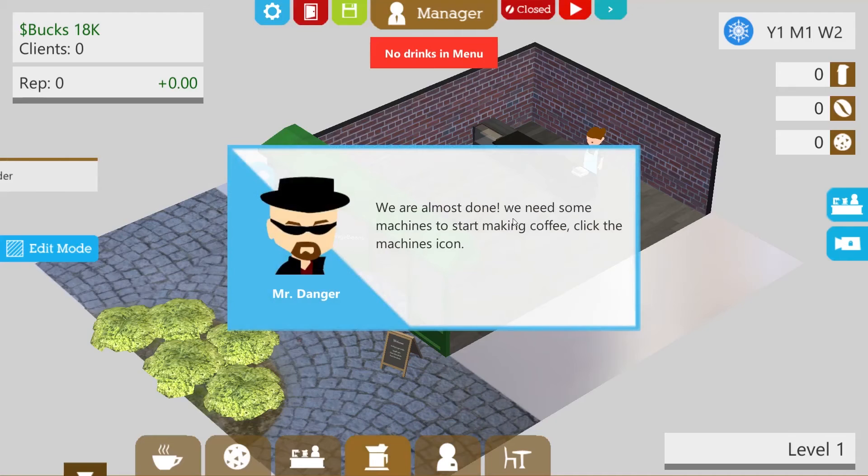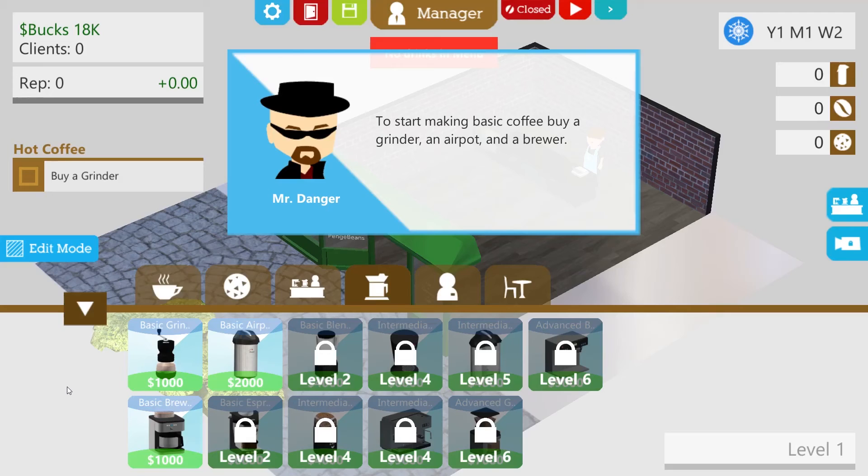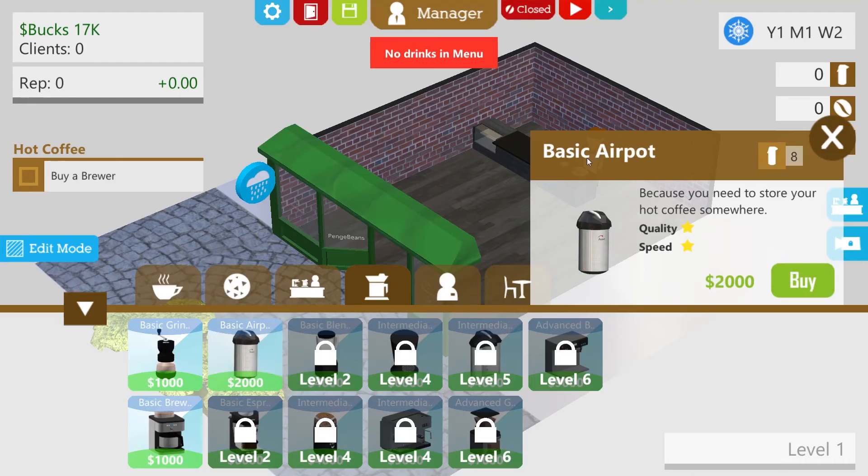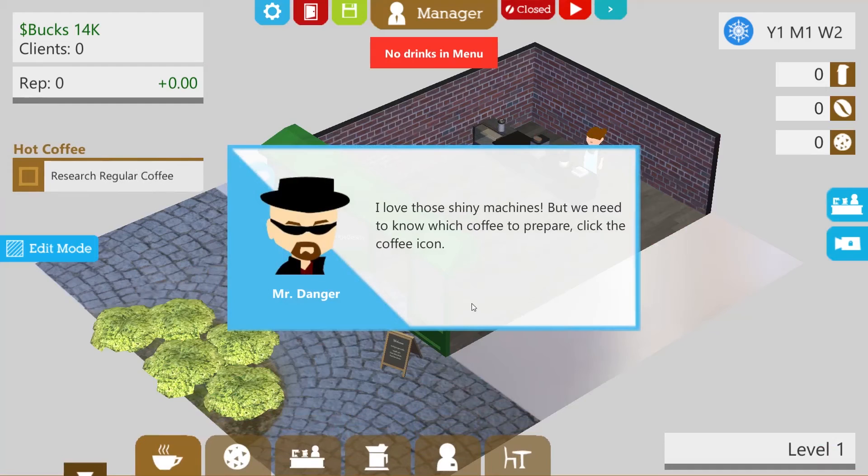We're almost done. Do we not need somewhere for people to sit? We need some machines — let's start making coffee. Click the machines icon. Start making basic coffee. Buy a grinder, an air pot, and a brewer. I've never heard of an air pot before. A basic grinder is 1,000. It just appears straight on the thing, I don't place it. Basic air pot — because you need to store your hot coffee somewhere. Oh, it's like a thermos. And a basic brewer — fast coffee, not so great. I can have some really substandard coffee. I love those shiny machines.